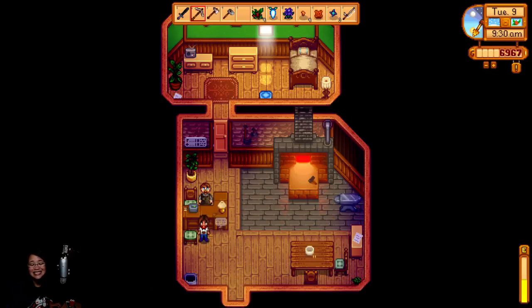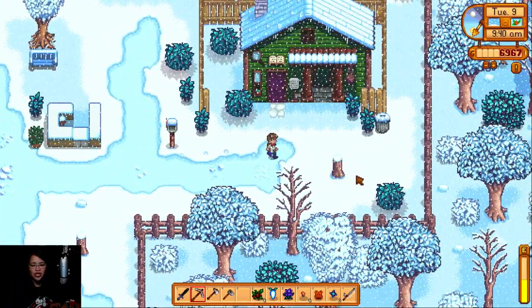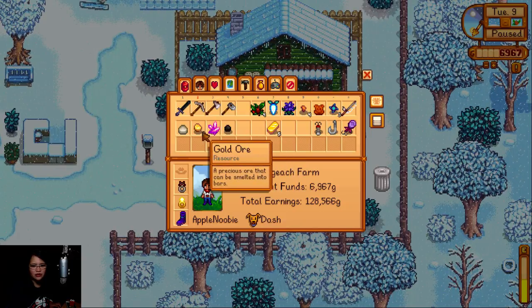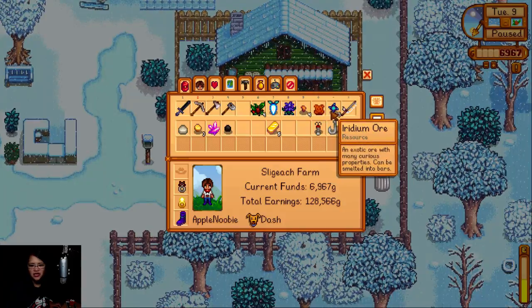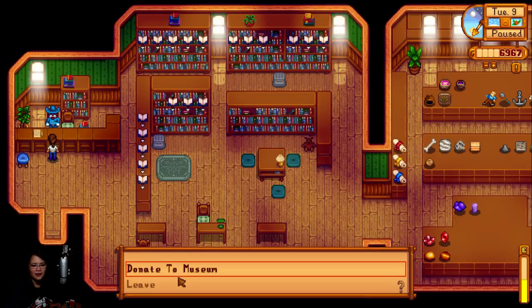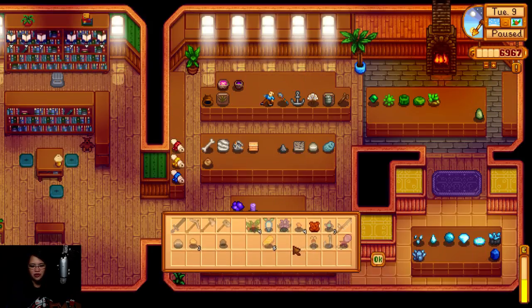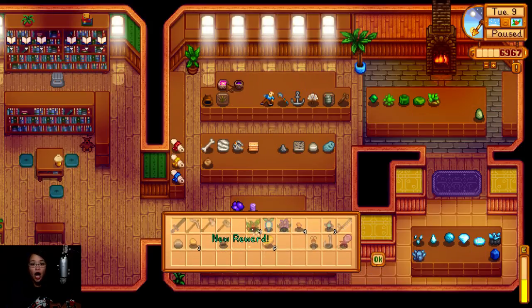I'll see you on Thursday then. Bye Clint, thank you! I'm going to Gunter because this is the one — minerals. I got that one already, so basically there's just two. Iridium ore — I'm gonna donate something here. There's no pink — this is much nearer than pink. I'll just place it there in orange.